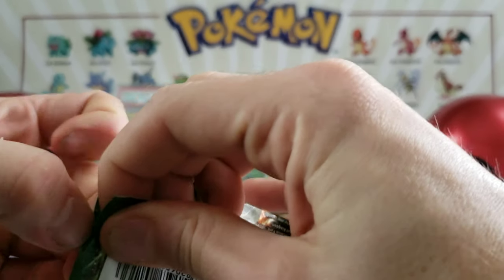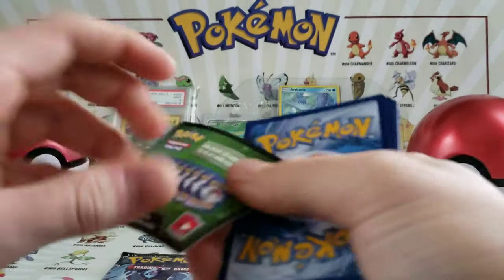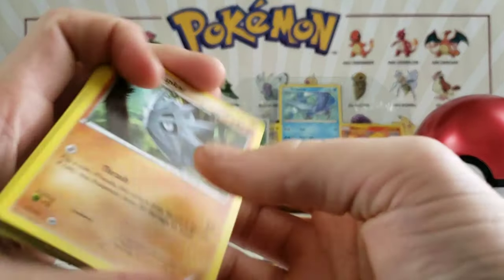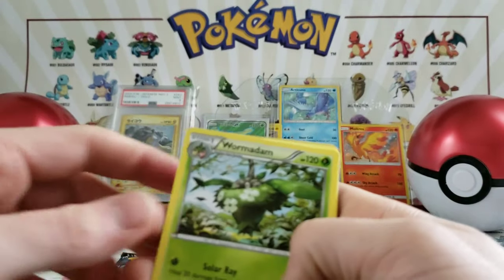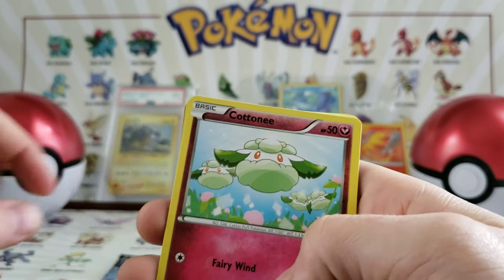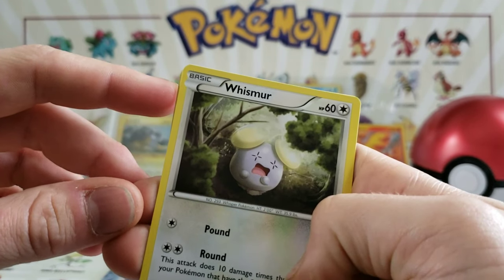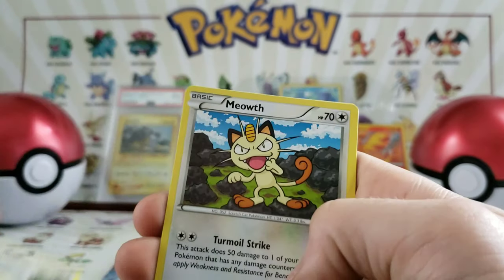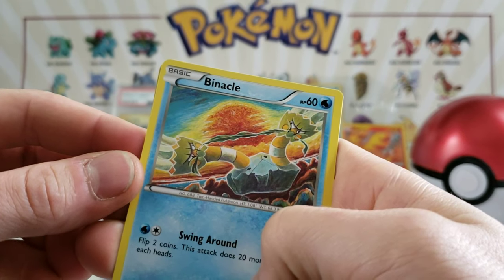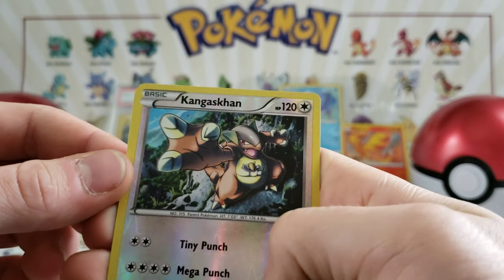Let's open up a separate set in that same series. Here's a code card. We have a Pupitar, a Wurmple, a Sawsbuck, a Cottonee, a Mincinno, a Whismur — please don't whisper around the Whismur. We have a Meowth, we have a Binacle. And a Kangaskhan — look at that, he's pretty nasty looking.